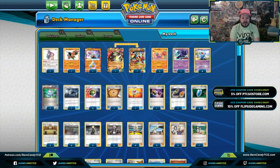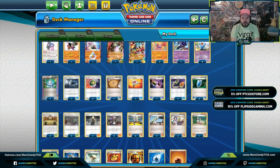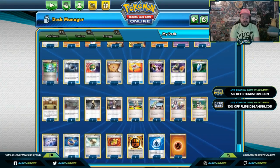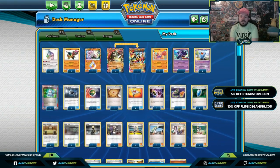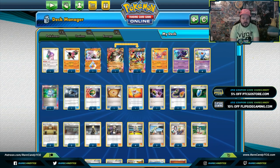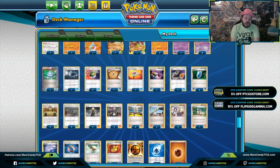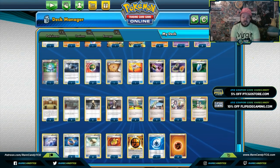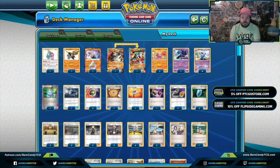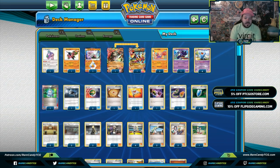Here's where we've got it — a perfect opportunity to screenshot the decklist. This deck is very similar to the one I played at Portland. If you don't get a clear copy, head over to Limitless and check out my top-16 Portland list. I think I cut Reset Stamp for Great Catcher — that's about it. If you have any suggestions for changes, feel free to let me know in the comments.